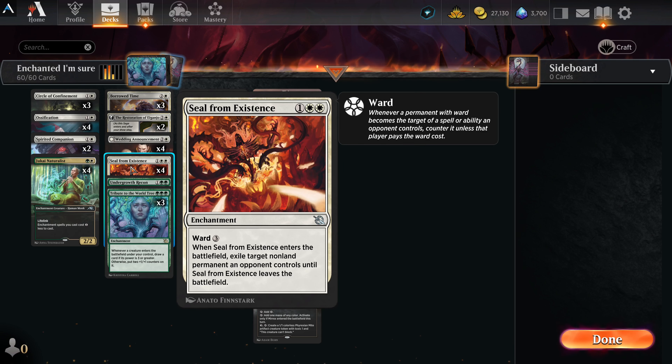Seal of Existence — two white, one other — enchantment with Ward 3. When it enters the battlefield, exile target non-land permanent an opponent controls until Seal of Existence leaves the battlefield. It's like Borrowed Time, only with Ward 3, so targeting it is much more expensive for anyone trying to get back what you're hiding behind it — and again it can go after any permanent.